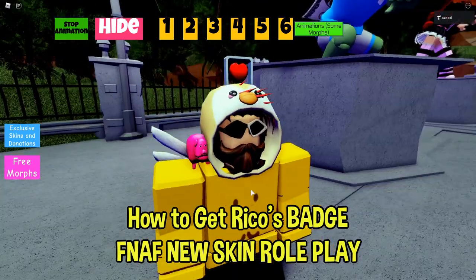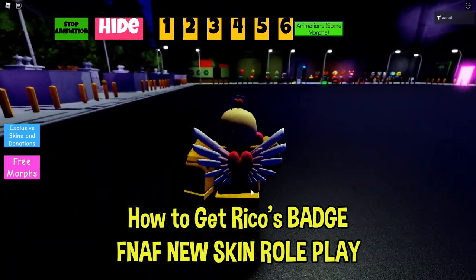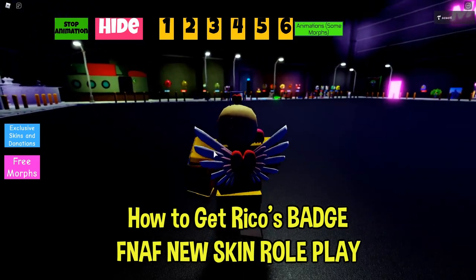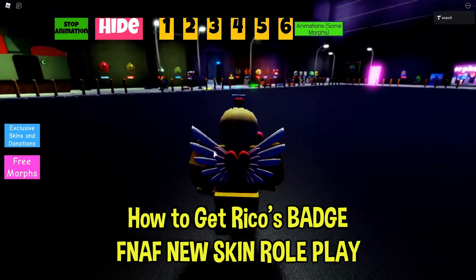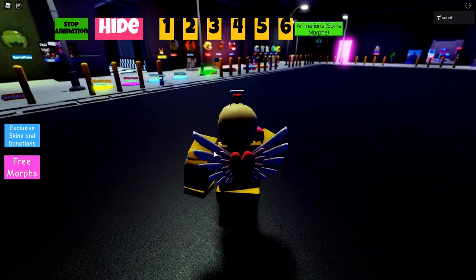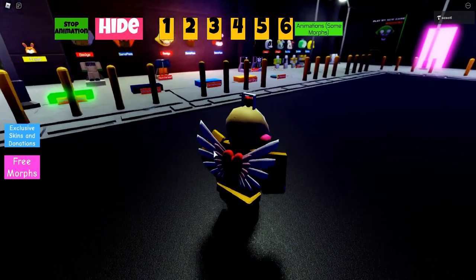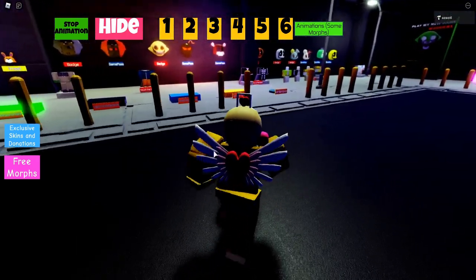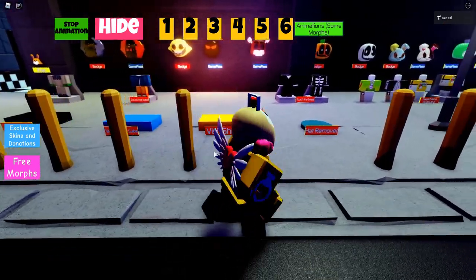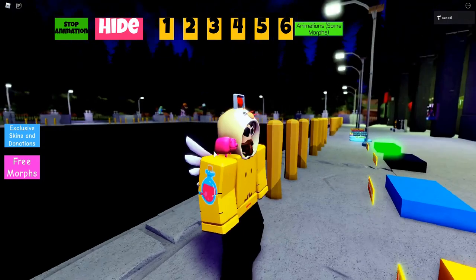To get the badge first we need to go to the ship — just follow where I go. While we are going to that place, let me tell you that this skin was made in Blender, the 3D software that is free to use. I have some tutorials and also a speed build video showing how I made this.